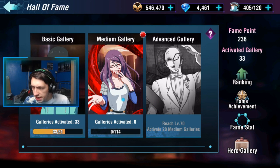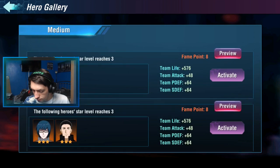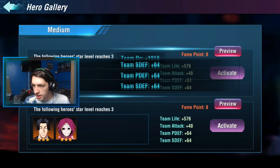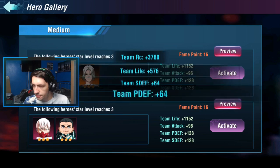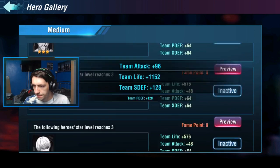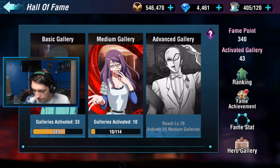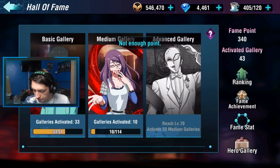Now let's look at the medium gallery. These need to reach level three. Starting from the top we've got Ixa, Harita, Tartara — some of the SRs. I don't have Noro or Wounded Chronic here, so these have got some of the new ones in. I didn't have as many as I thought I would, but it does get me up a few more.